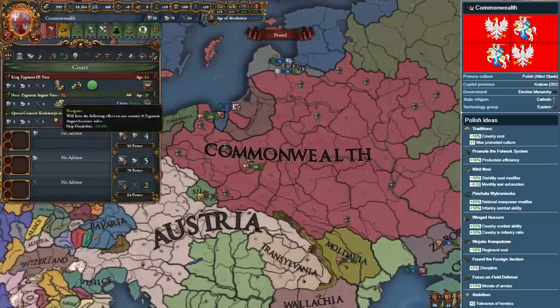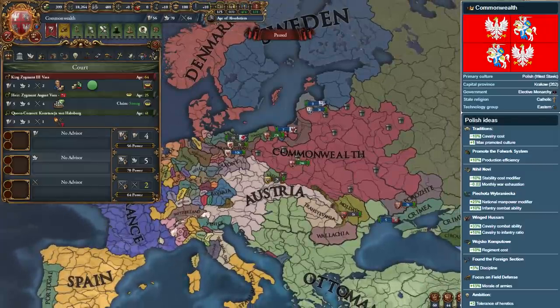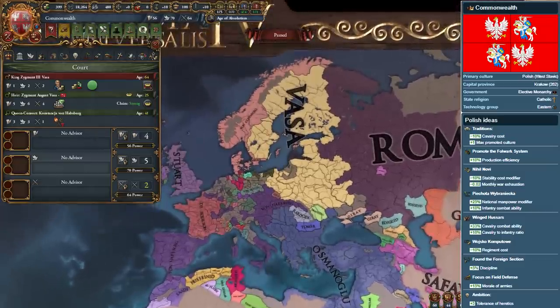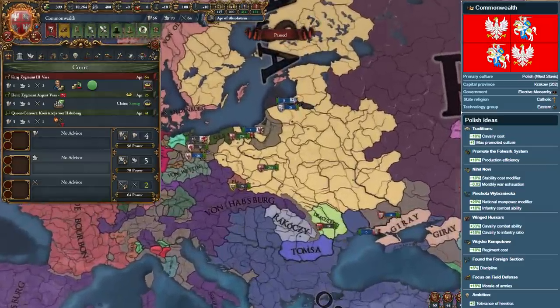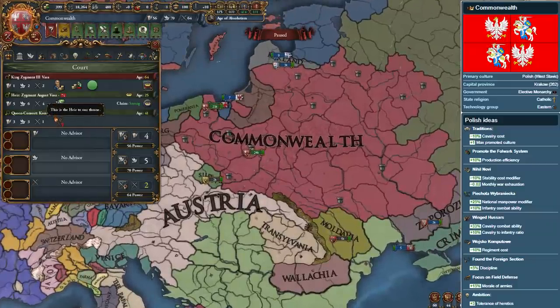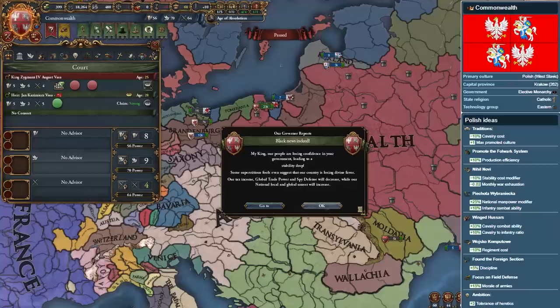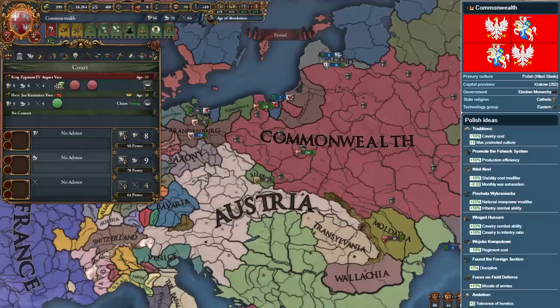If you check the disputed succession tab on the top of the screen, you will be able to support heirs and kings that match the dynasty of a failing nation, and then quickly claim their throne for a free personal union. In combination with the abdicate throne mechanic, you can quickly support the heir needed for the PU, drop your king to cycle through dynasties, and claim the throne of any target nation. On top of this, the Commonwealth shares Poland's incredible idea set that focuses on the army and notably on the cavalry, with the Winged Hussars sure to enforce their will on neighboring countries.